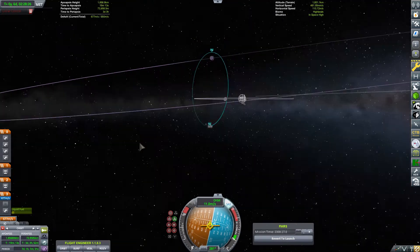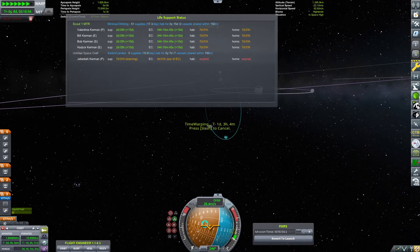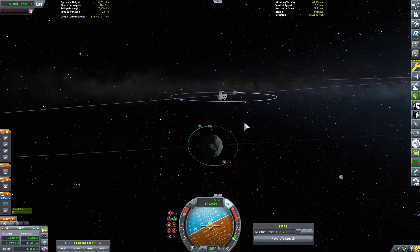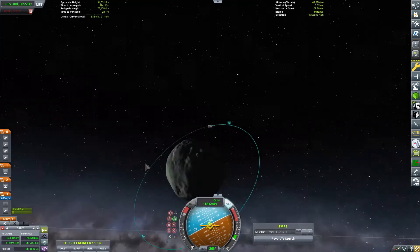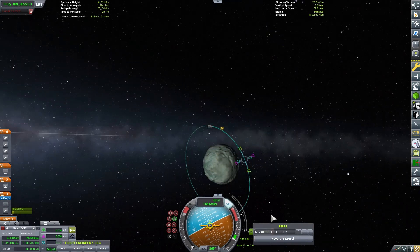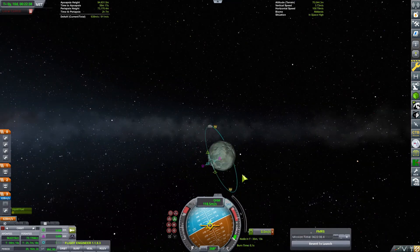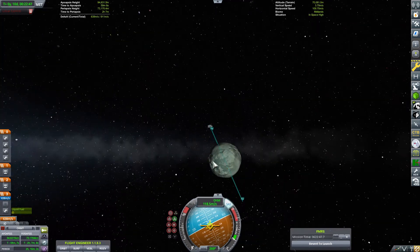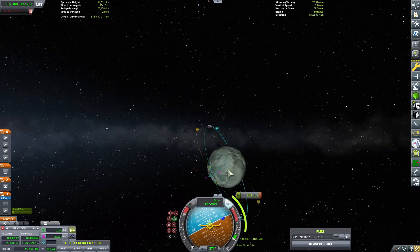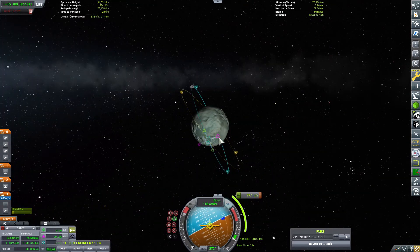Our orbit had a pretty steep inclination, so I had to make a few burns to make it more equatorial, because that's where my surface base will be. The colony will probably be pretty large so not all crafts will have to land equatorially, but I think it's easier to just land in the same place. I plotted those nodes and burned normal on one side and anti-normal on the other side to change inclination. And here is the first burn.